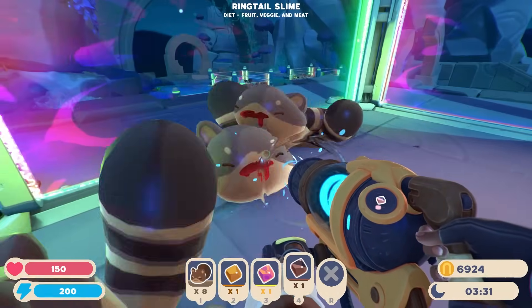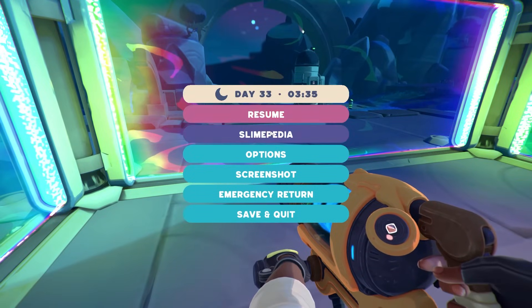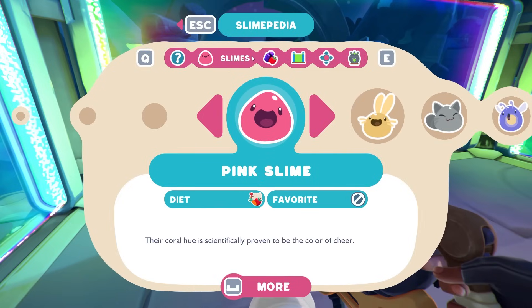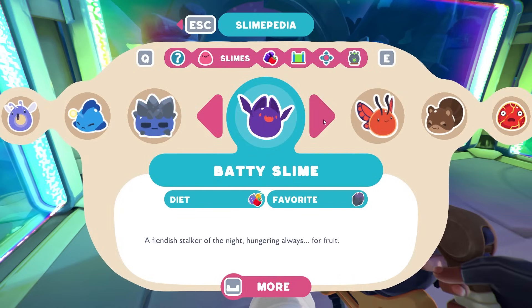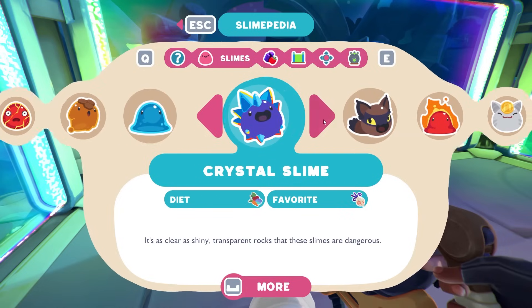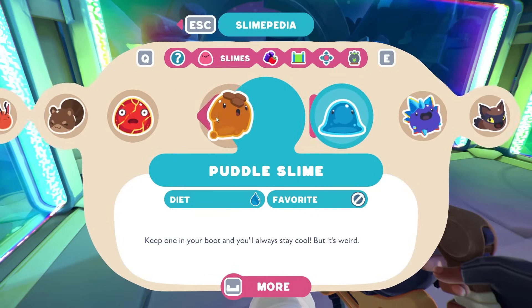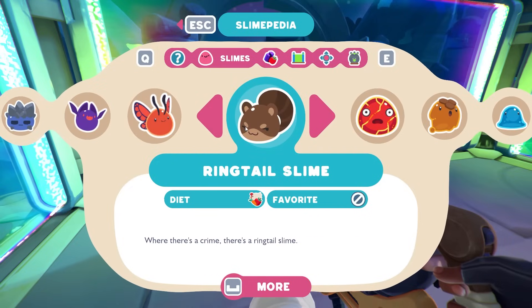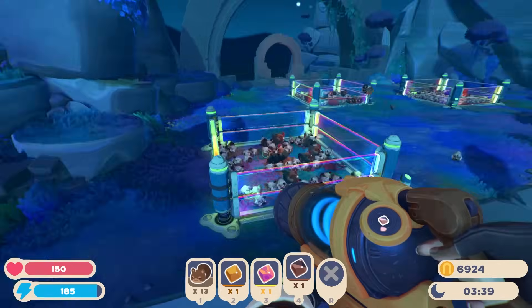Jump in my backpack, it'll be proper fun, I promise. Now we have 13 of these. And if I go into the Slimepedia page, there are 1, 2, 3, 4, 5, 6, 7, 8, 9, 10, 11, 12. So that should be perfect to create one of every Largo that we can. You can't make a ringtail Largo with a ringtail. Now I just have to figure out the proper location to do this at.